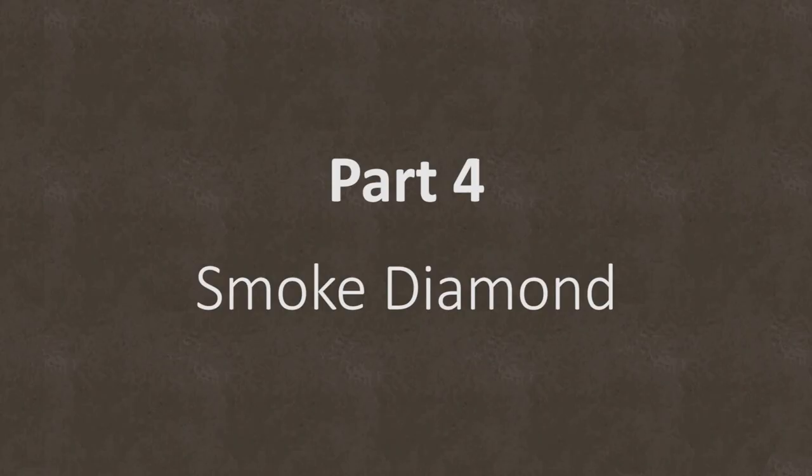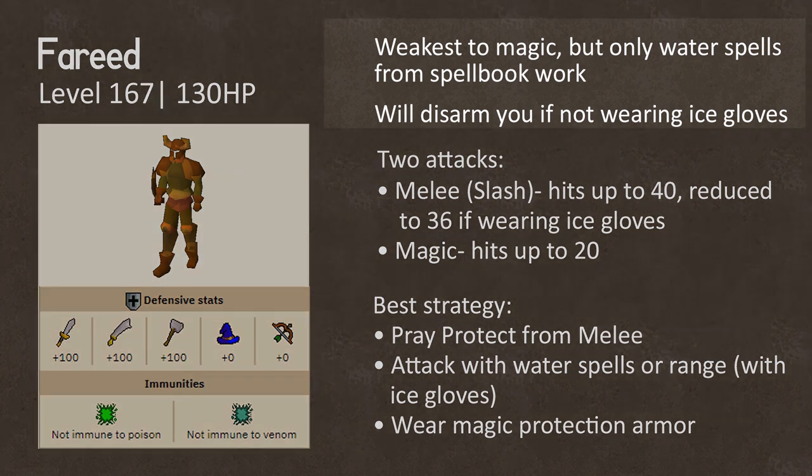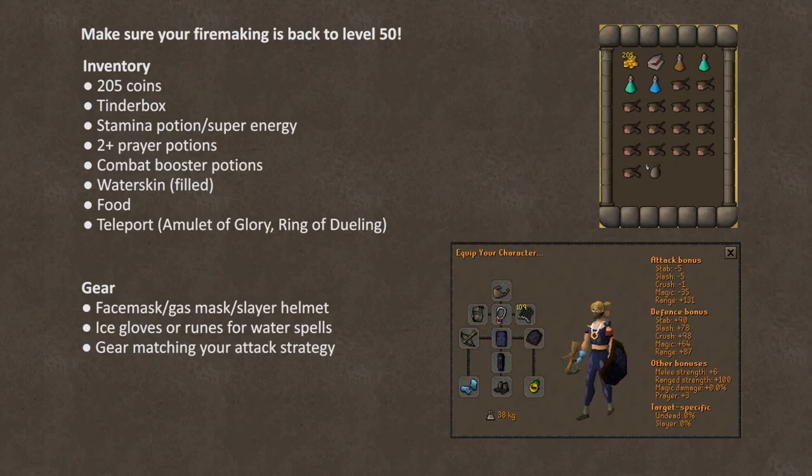Okay, for the smoke diamond, we need to head to the dungeon near Polnivneach, run through it, and fight the boss. Since we don't really need to bank at any point, I'm just gonna go over the boss fight now. So if you remember the whole thing about ice gloves, this is the guy we need them for. He's weakest to magic, but only water spells from the main spell book work. And if you attack him using any weapon, he'll unequip it if you get within melee distance if you aren't wearing your ice gloves. Beyond that, he has a strong melee attack, so protect from melee is gonna be the best way to go once again. If you aren't using magic, he's also weak to range, so that's a viable option. If you try and use melee, you'll see some pretty strong defense against all melee styles. And then if you're praying protect from melee, you should wear magic protection armor to mitigate his magic attack, so dragonhide works well for that.